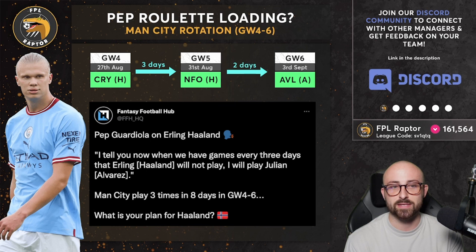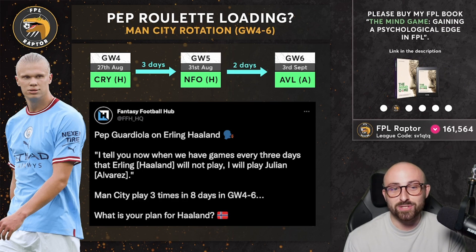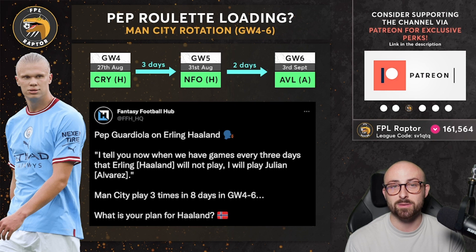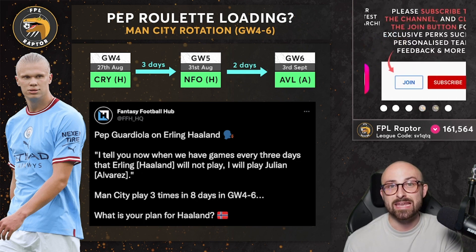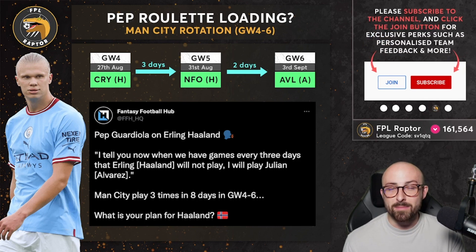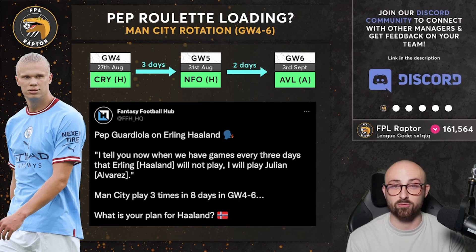I think there's justification to sell Haaland, but I'm not going to sell him before Palace — they've still had a full week before that game and I'm almost certain he's going to play. If he does play against Palace, I would argue he's just as good an option as Harry Kane because his data is significantly better than Kane's at the start of the season. I haven't seen enough from Kane personally to want to make that switch. I still like the flexibility of a two-premium draft rather than switching to one premium. For me, game week four — probably not selling.